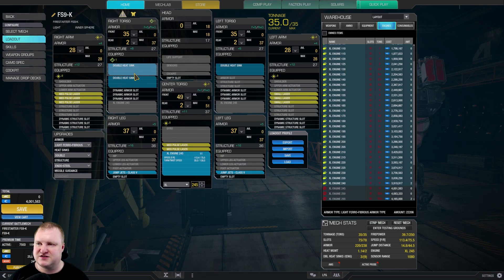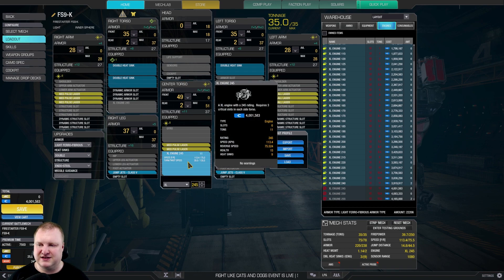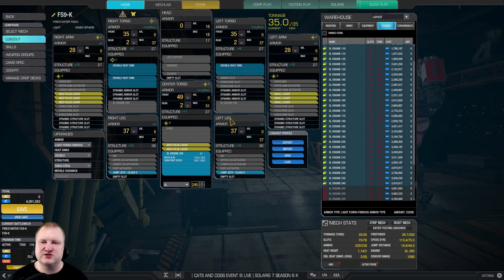On top of that, we have three heatsinks — two in the right torso, one in the left torso. It doesn't really matter. If you lose a side torso, you're dead anyway because you're running an XL engine. So make sure to be twisting a lot, and since you are only a 35-ton light mech, don't get shot as much — that's the best tip I can give you. Don't make yourself a target.